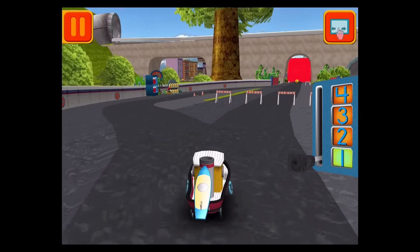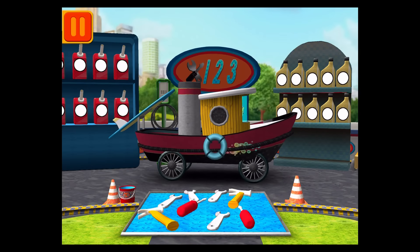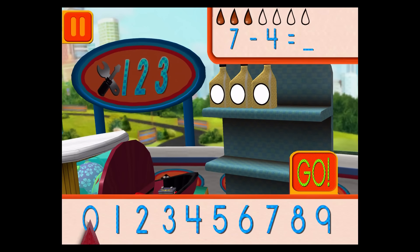Time for a pit stop. This is where we take care of our cars so we can get back to the track. We had seven cans of oil and used four. How many cans of oil do we have left? Drag the arrow to the total number of cans and press go.